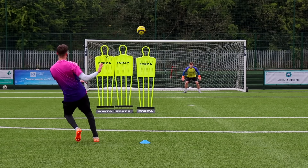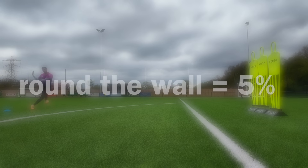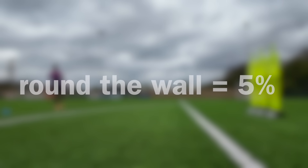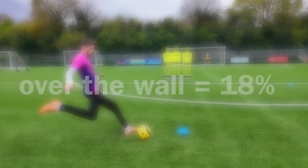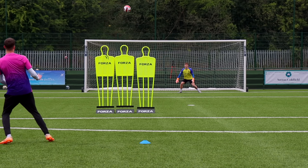I finished off strong with a few nice goals going over the wall. Now let's take a look at the final results. Taking free kicks around the wall, I had a success rate of 5%, whereas going over the wall I had a success rate of 18%. So it's clear the best strategy for taking a free kick is to aim over the wall.